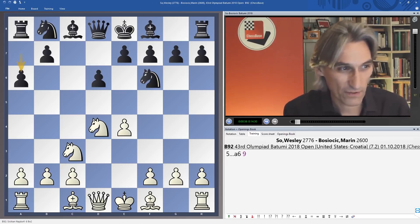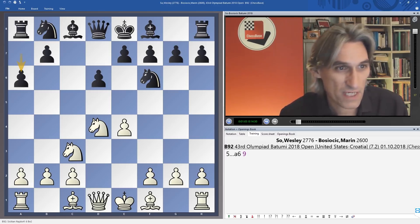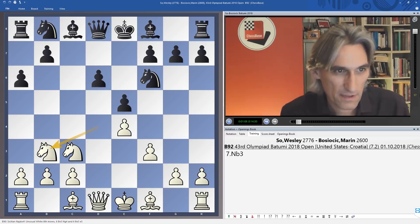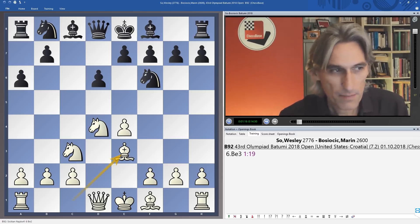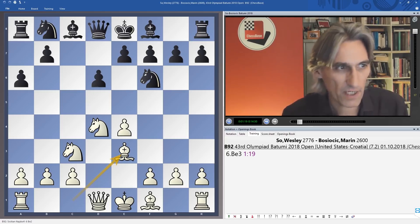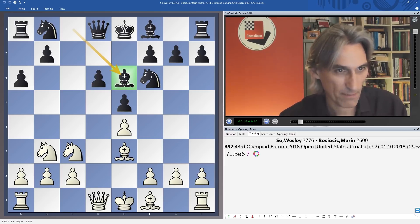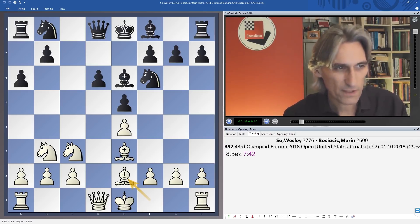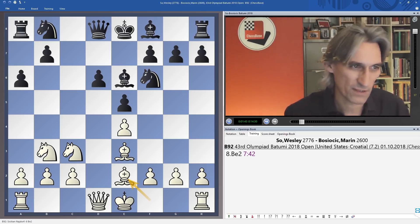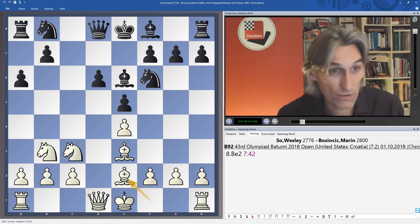His opponent plays the Najdorf, so obviously a severe test. Earlier in the Olympiad he actually had this position and played with f3, transposing to a bishop e3 variation, and Wesley won a nice sharp game. Today he played bishop e3 straight away, then e5 — the typical Najdorf move — and the bishop comes to e6, a beautifully chunky square. Instead of f3, Wesley played bishop e2, full of surprises.